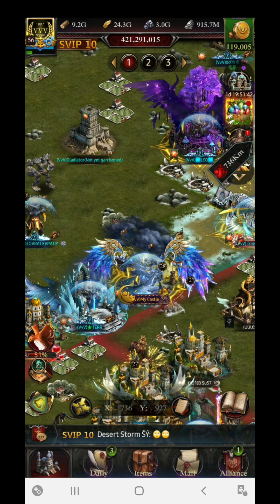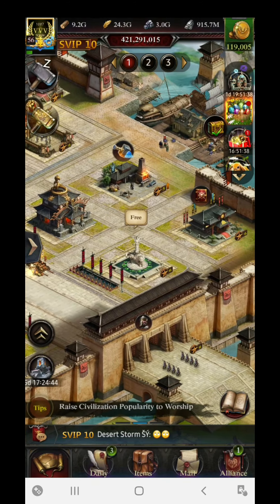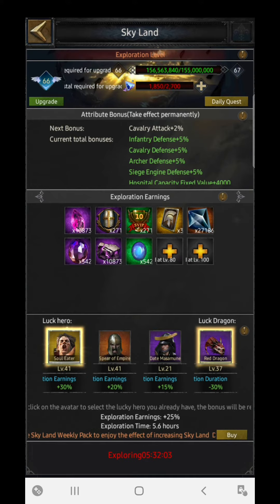If you want to check your base power, the easiest way is through the Skyland. In the Skyland, you can see at the top left side of the bar — 1,565,638, meaning 156 million — that is my particular base power at this scene. For unlocking the next Skyland level 67, I need 155 million, which I have already cleared.